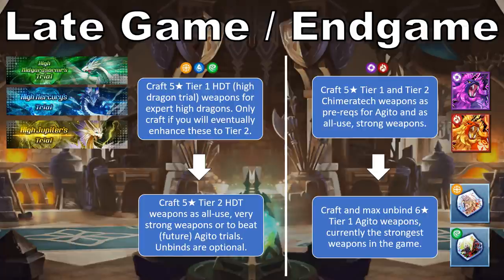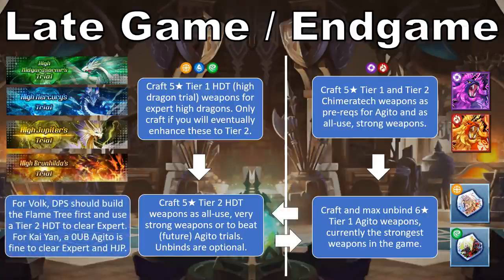It's also reasonable to try to craft a tier 2 Flame weapon if you're having trouble with Volk's Wrath, so I wouldn't rule out battling High Brunhilda for that purpose. High Zodiarc is the one High Dragon trial that seems most suspect to grind right now, due to the power of shadow Agito weapons and the relative ease with which those weapons can be obtained and even farmed from Kai Yan.